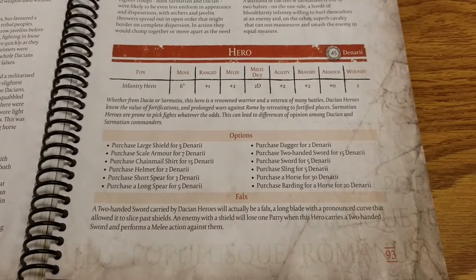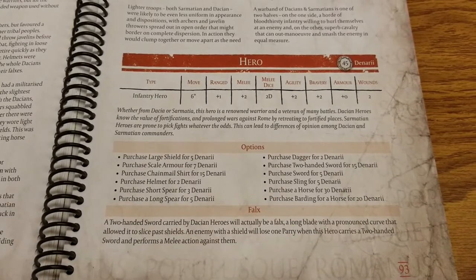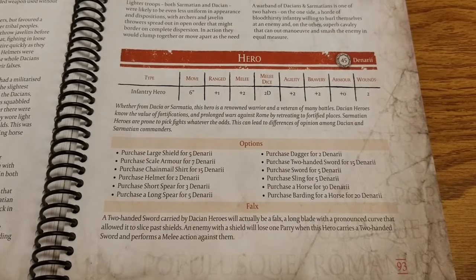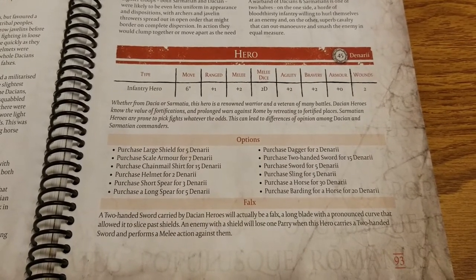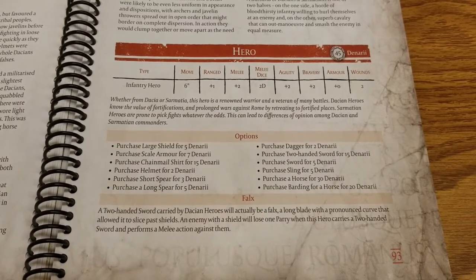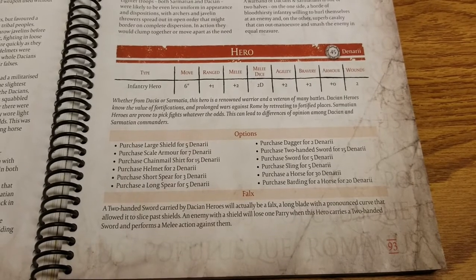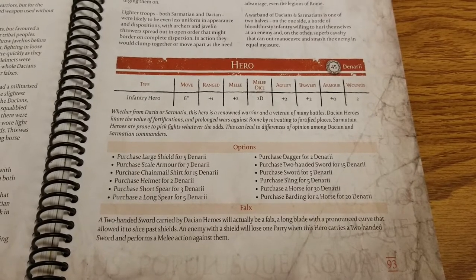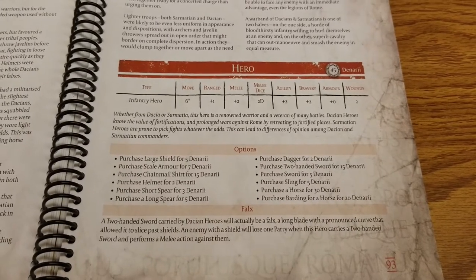Like some other factions, you get a sort of budget hero at 45 denarii. Pretty normal stats here: plus one range, plus two melee, two melee dice, good agility at plus two, and solid bravery as well. No armor to start with, but you get a real toolbox of options. There's a ton here — large shields, scale armor (first time we've seen that), chainmail, helmets, short spears, long spears, daggers, a two-handed sword, regular swords, slings, a horse, and barding for the horse too.